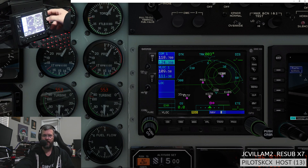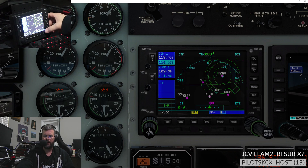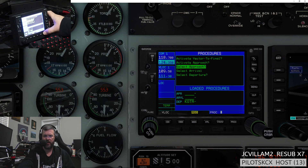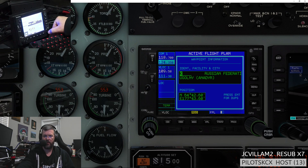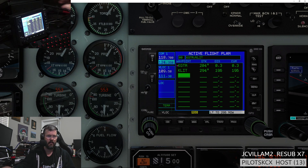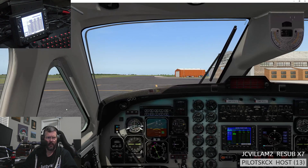As you can see I'm using the GNS 530. We're going to go direct — actually let's test something. Let's go flight plan, then procedure, see if there's a departure procedure. Nope, there's no departure procedure. So we'll go flight plan and put in our destination of Little Rock — L-I-T. It's so handy to use the inner and outer knob on the real sim gear. Okay, there's Little Rock.